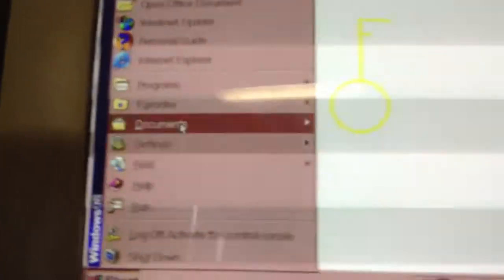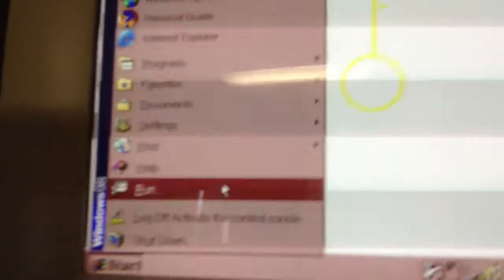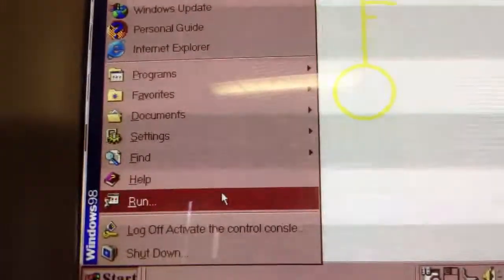If you're a computer geek or just like crashing computers, we all know the CON/CON bug joke. I'm going to teach you an easier way to do this — well, not really easier. It's just you'll automatically go into a blue screen of death.